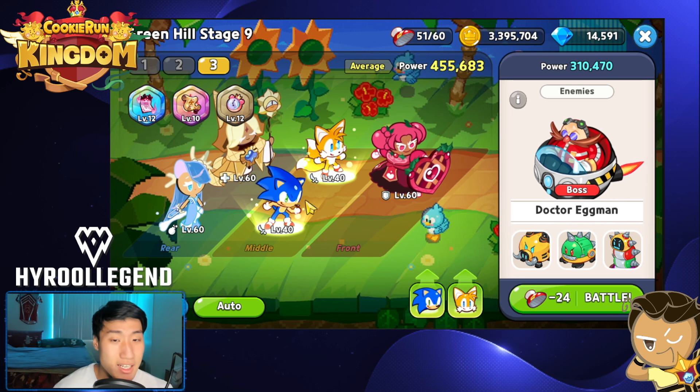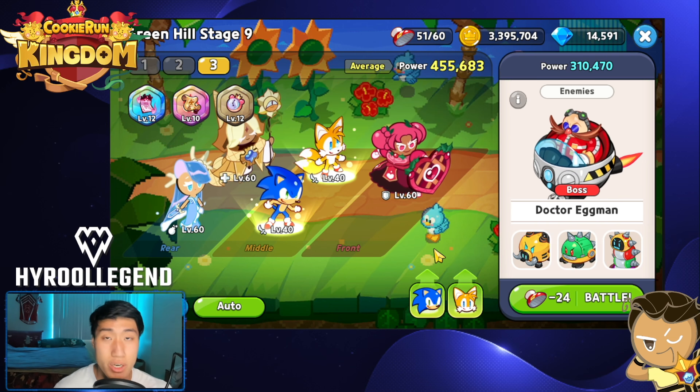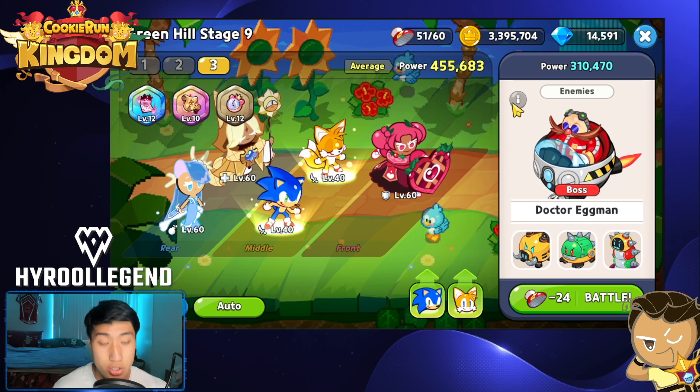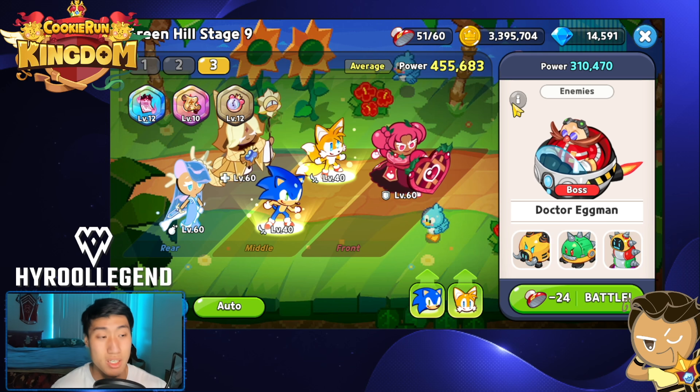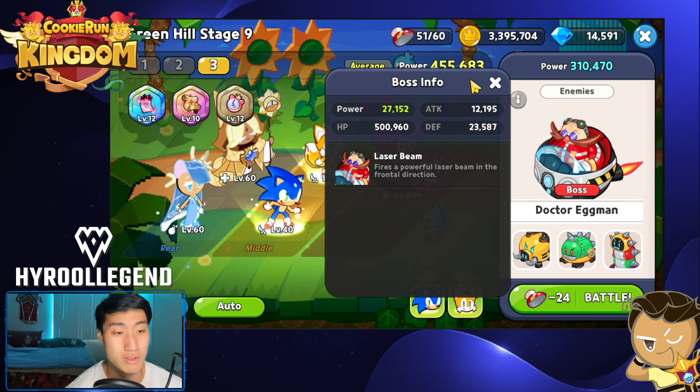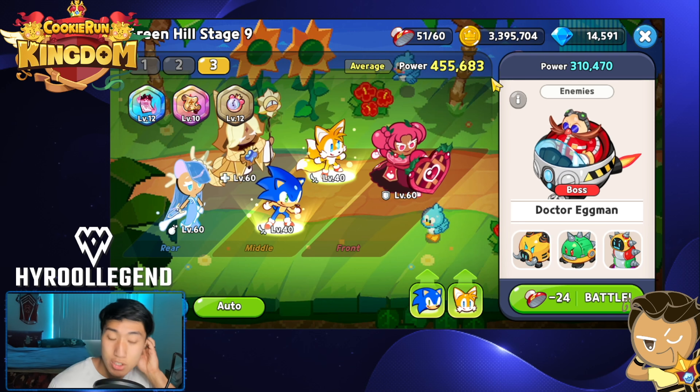Dr. Eggman's shield is a buff. So in that case, if you use the charm right away, then Dr. Eggman is going to come out without any shield. All you need to do is kill him right after — just 500,000 damage and you're good. So I'm going to show you guys right here.